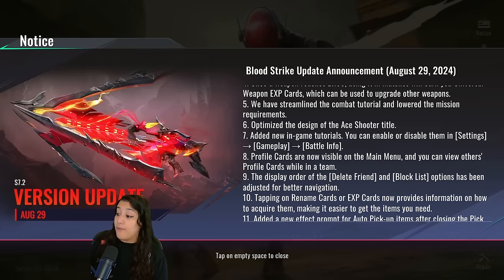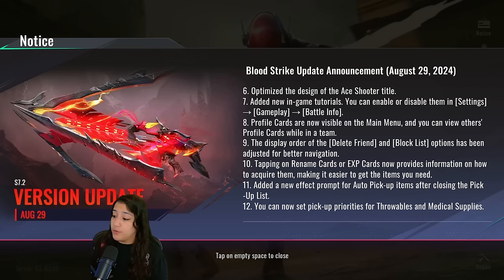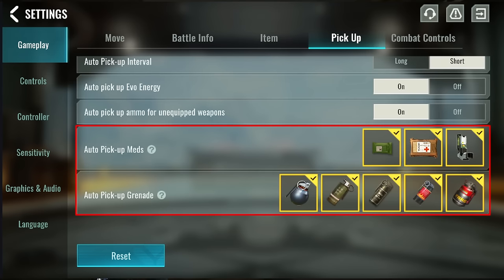Profile cards are now visible on the main menu and you can view other profile cards while in a team. The display order of the delete, unfriend, and block list options has been adjusted for better navigation — very useful for blocking people who spam invites. When you tap on a rename card or XP card, it will now show you how to get those items. They've also added a new effect prompt for auto pickup items after closing the pickup list, and you can now set pickup priorities for throwables and medical supplies in settings.